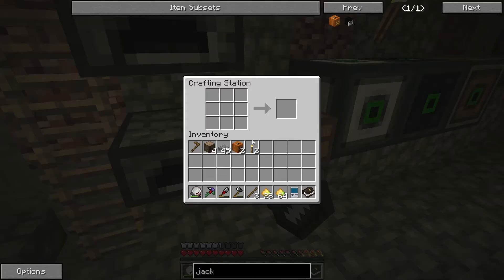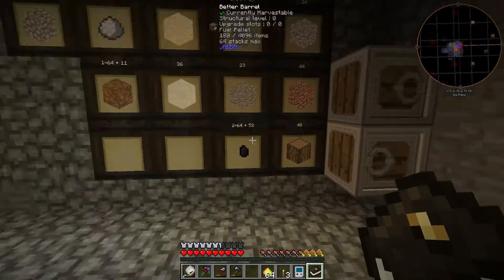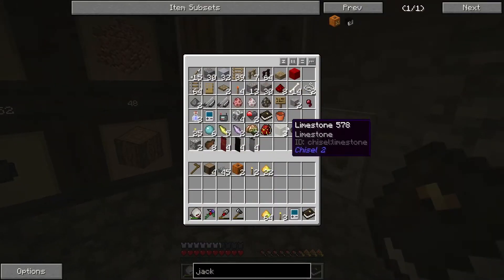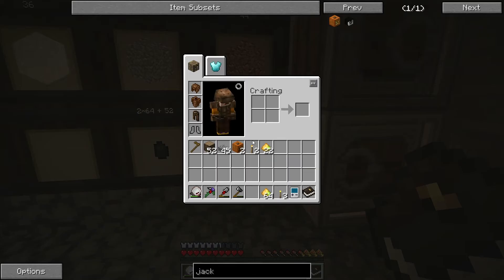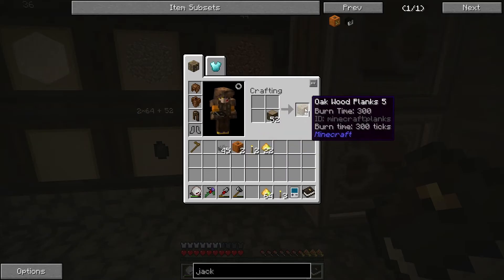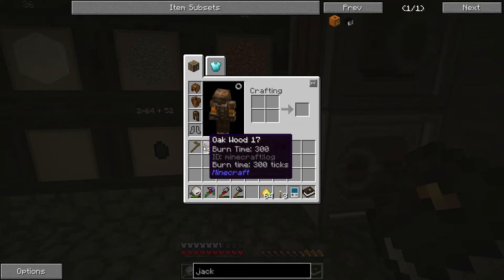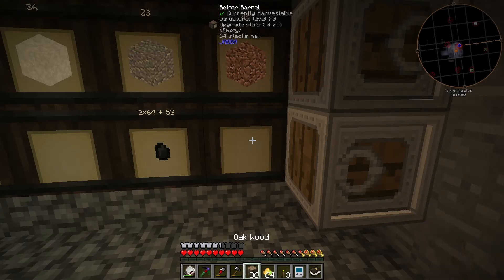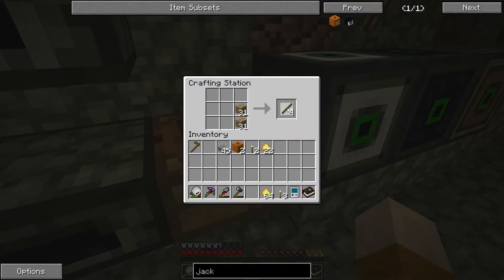Do we have any more sticks in here? No. So let's go and put you and you together. I think it was something like that. So we can have these three, but I'm gonna need more wood. How are we on wood? We're not doing great actually. Let's grab a bunch. I'll have to go in and grab more wood every time I remember.